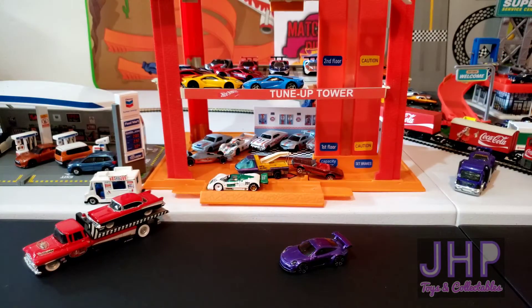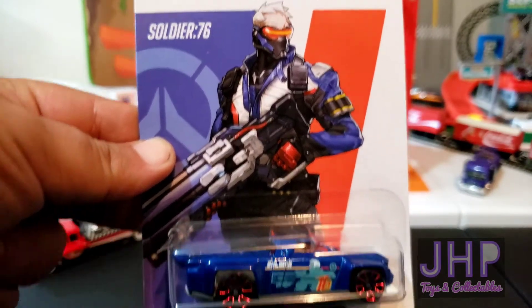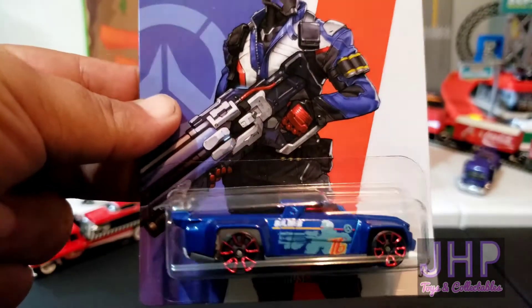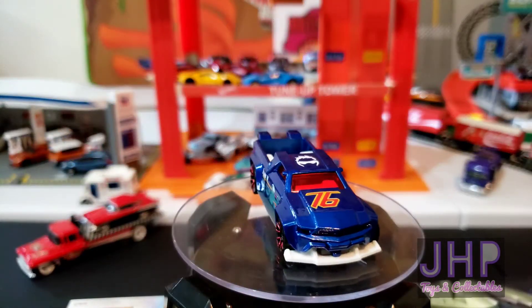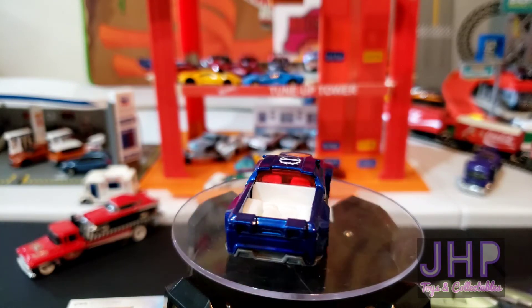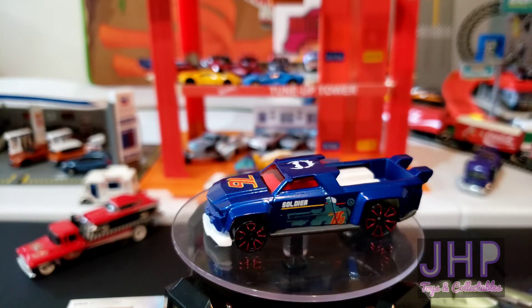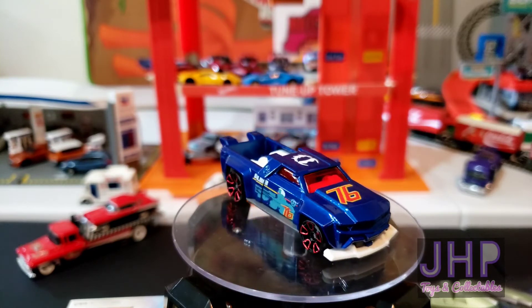Up next, car number two of five — Solid Muscle, representing the character Soldier 76. This one is in blue with a gray plastic base and a metal body, a white interior that also makes the white piece in the bed as well as the white splitter on the front, a red windshield, and tampos all over representing Soldier 76.